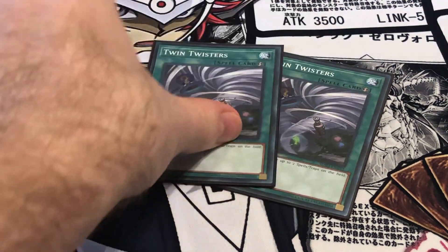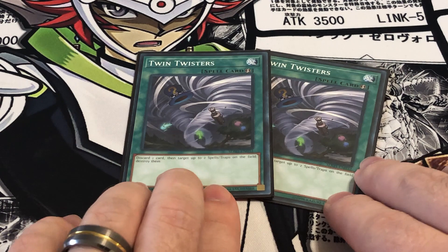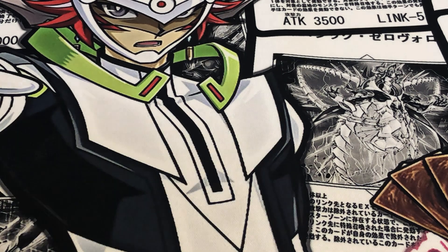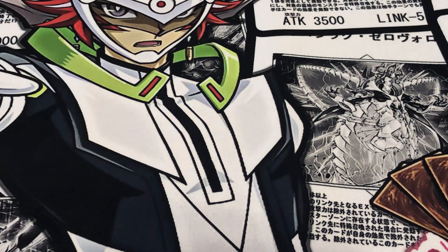Running two Twin Twisters, just to keep back row at bay — especially things like Torrential Tribute or Solemn Judgment — so they don't interrupt my Pendulum Summon. It's a pretty good card, but it actually worked against me at Locals. I drew both copies of Twin Twister in my opening hand against Frightfur when I was forced to go first, so needless to say I got OTK'd. And then I also drew one copy against Cyber Dragon, so it was kind of dead. But in any case, it's a good card to have.